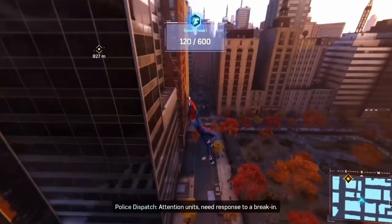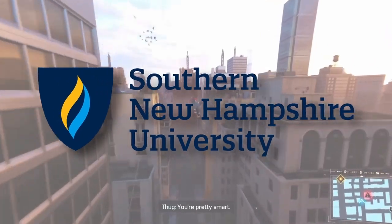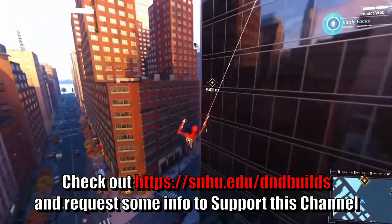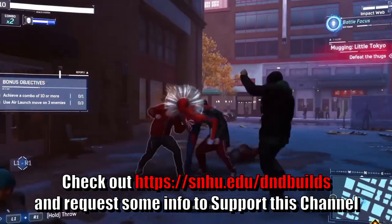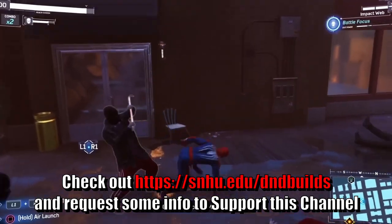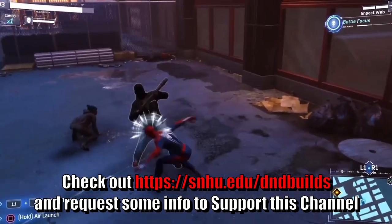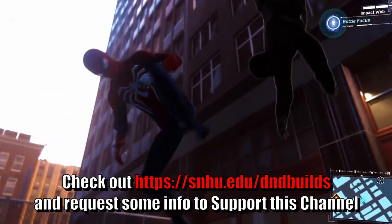And if you like diving into those nitty gritty details, you should check out this video's sponsor, Southern New Hampshire University, where they have plenty of courses to study game development. Because Spider-Man has plenty of awesome games that are out, and you can work on developing your own games, or even work on some of the art, because there's plenty of other courses outside of the direct development. Whether you want to get into the art, the writing, or any of the above, there's over 200 different courses and classes to choose from at SNHU. You can help support this channel by checking out that link down in the description and requesting some more information from them.